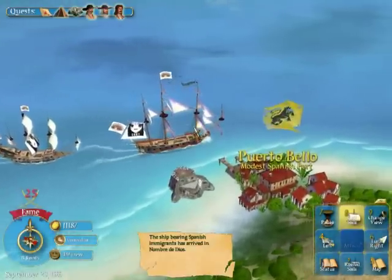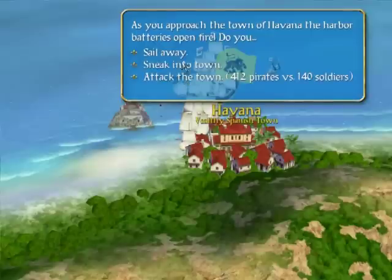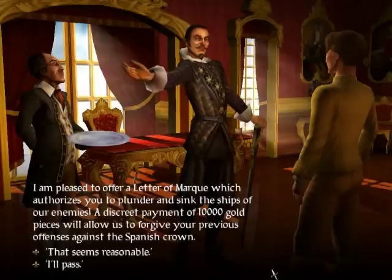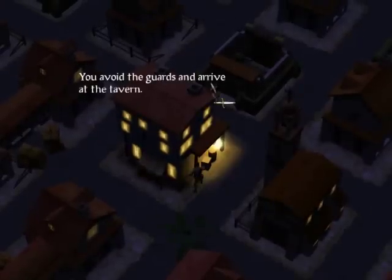Ports aren't always accessible. If you're an enemy of the nation, they will attack you on sight. But there is an option to sneak into town — mainly, this is all about sneaking solid snake style. You can go to the governor's mansion to pay him a certain fee to take the bounty off your head, or the tavern, where you can basically do everything there.